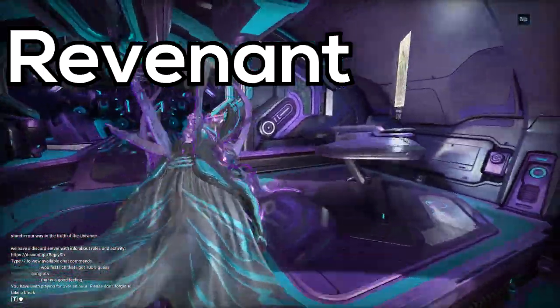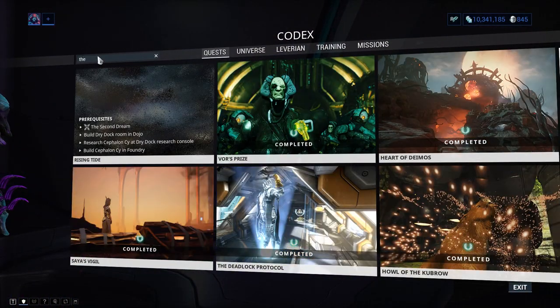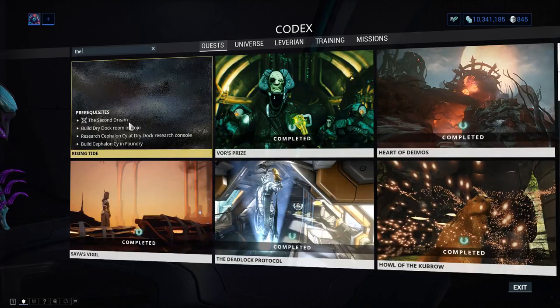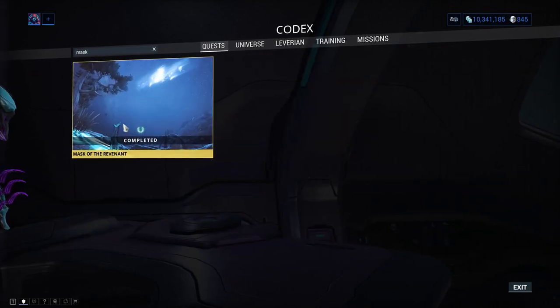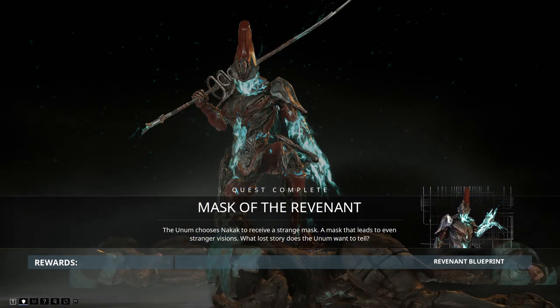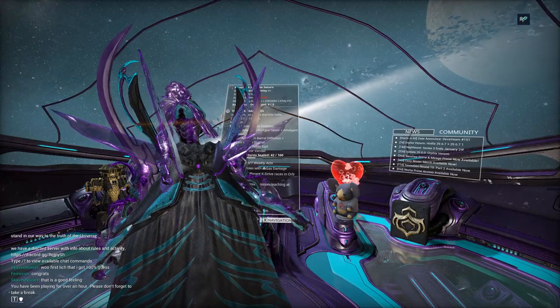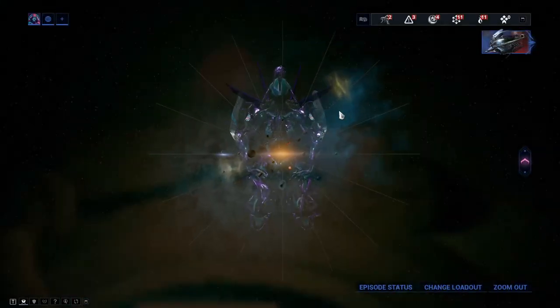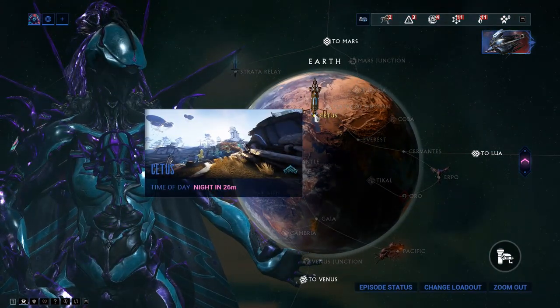Revenant is gained by doing the Mask of the Revenant quest, which gives you the blueprint. His parts are gained by doing bounties on the Plains of Eidolon. Gara's parts can also be gained from doing bounties in the Plains of Eidolon.